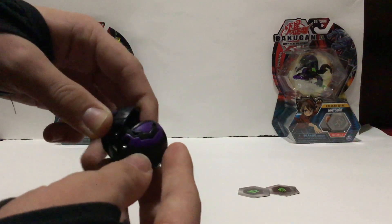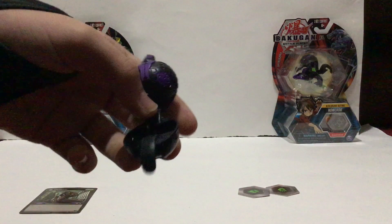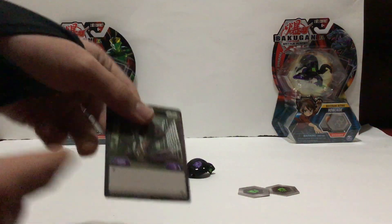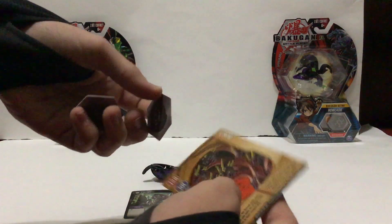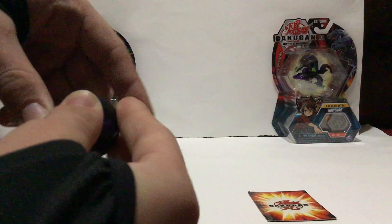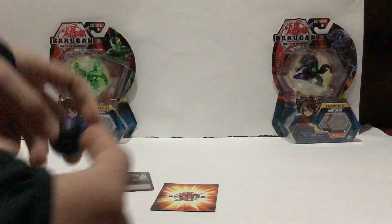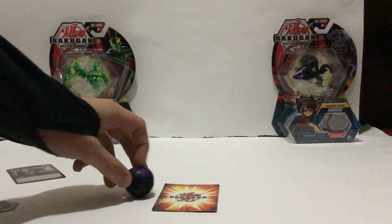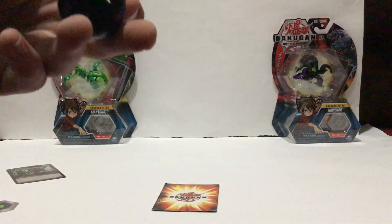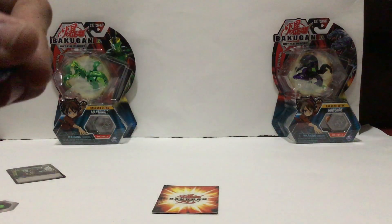Actually, before I fold it back up — the B-Power is back here: 400. It says that in the card too. These kind of take the place of gate cards, and they have metal inside of them that allow for the back of the Bakugan to pop open. There we go — it really springs forward.